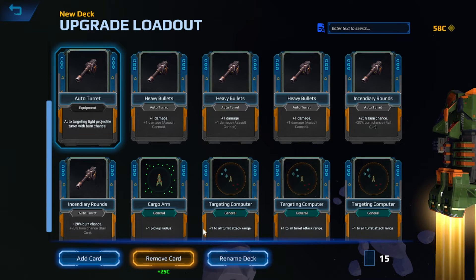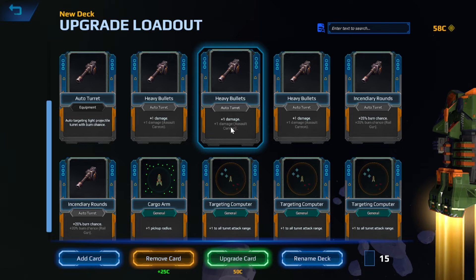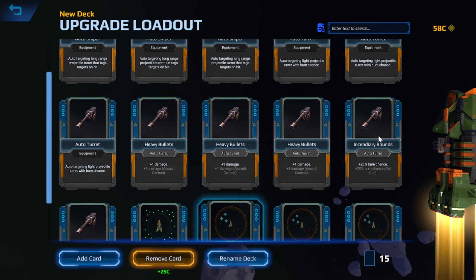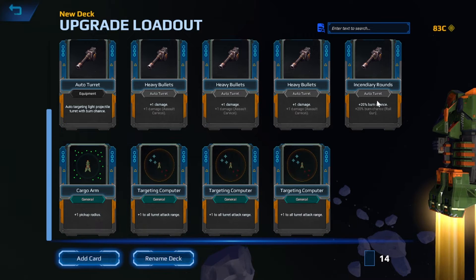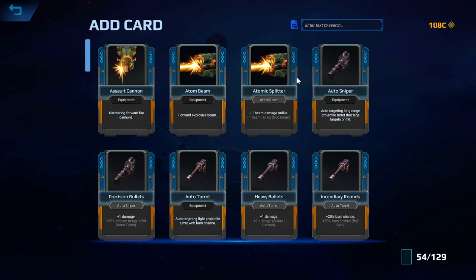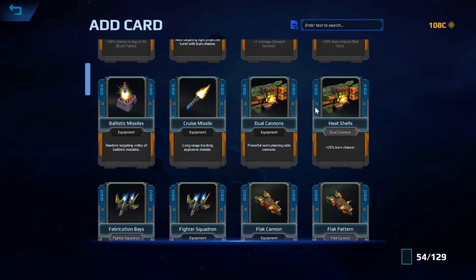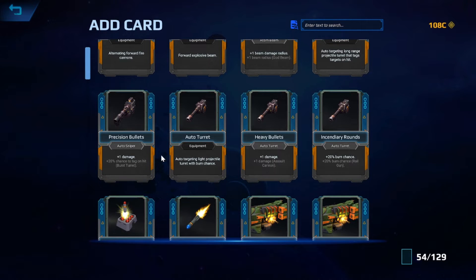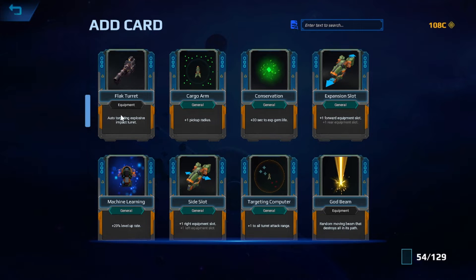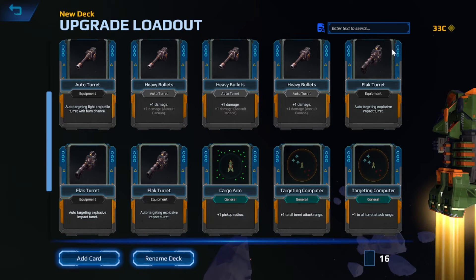We can upgrade cards to get that second effect too. But these ones we can't upgrade. We don't need a burn chance or an extra burn chance. I don't even want any of these — we're going to get rid of all the incendiary. Precision bullets — extra damage on the sniper is not needed. A cruise missile might be something we want. A black turret is what I'm looking for — we're going to add the maximum amount of those.